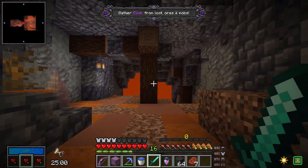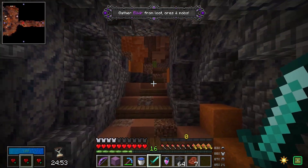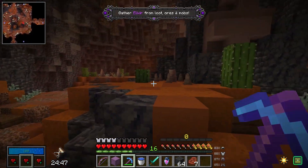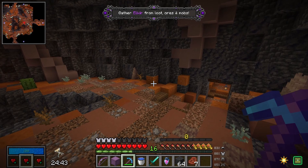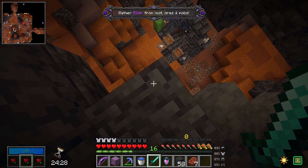It's a Mesa themed vault. The 25-minute timer has started. As I think I said before, there's no regeneration inside of a vault. If I take damage, I'm not getting those hearts back. That's why the heal ability and the vials are so useful. Anyway, let's make an arrow. Let's just hop down there.